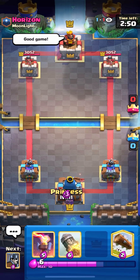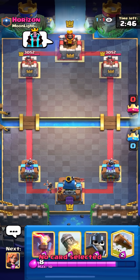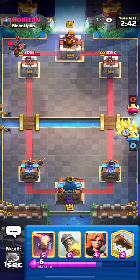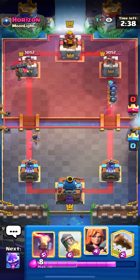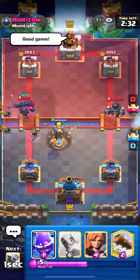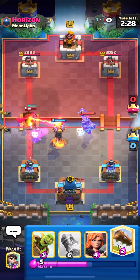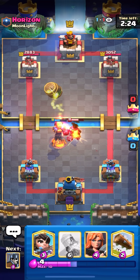I'm against this guy — I don't really know who he is. He's saying good game, I think he wants to draw, but I don't know who he is so I'm not going to draw, I'm just going to play it out. He goes for Skeleton King, and I'm going to Guards on the right. He actually has a Mega Knight — that's kind of weird. I'm going to go for Inferno Tower up here to hit the Skeleton King, and then E-Spirit here to pull into the Mega Knight so the Inferno Tower kills it too. This is what I mean with the Inferno Tower being really strong.